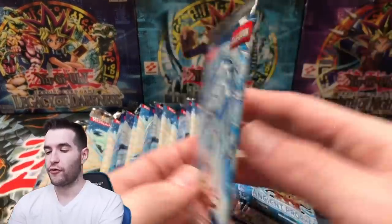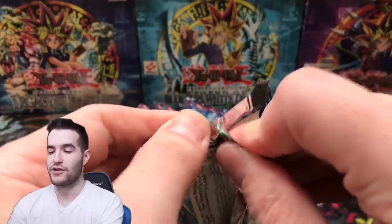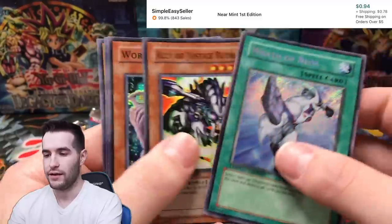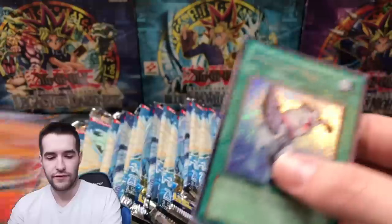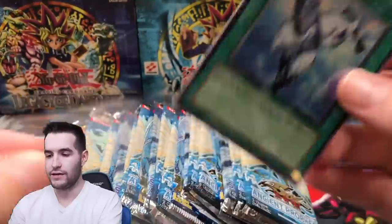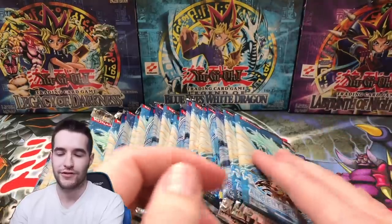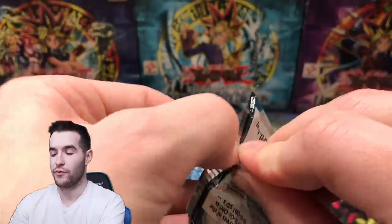Hidden Arsenal again. The front is the Seeker Rare, so right at the beginning you get spoiled. We have — oh, the coolest card probably — Wrath of Neos, Seeker Rare. That is definitely a cool one. Ally of Justice. Yeah, we'll sleeve up that Wrath of Neos. That is pretty cool because Neos himself was just a common originally, which makes no sense, even though he did get the tin promo which was a Seeker Rare.